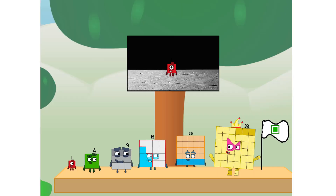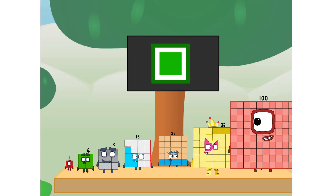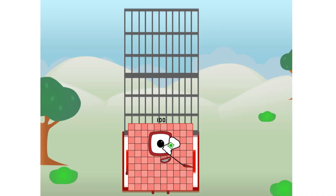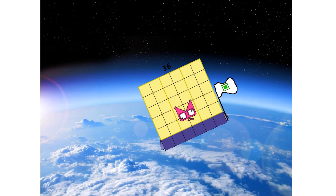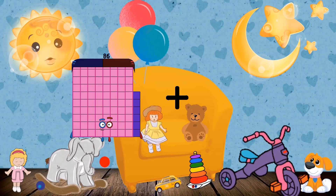We did it! The only thing left now is to plant the square club flag. Numberland, we have a problem — I forgot the flag. Don't worry little one, I'll take care of this. And I promise, no rockets — square power only. Ah... ah... achoo! Ah... choo! Ah... choo!